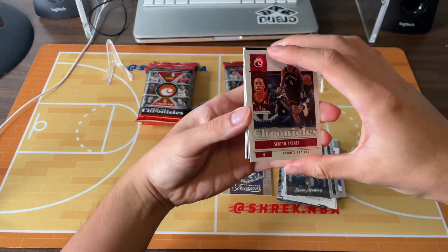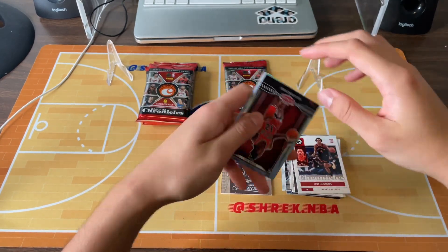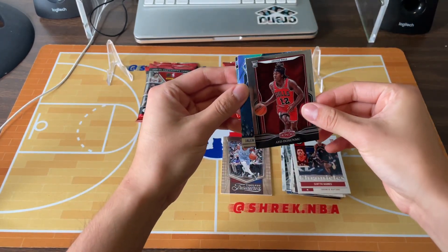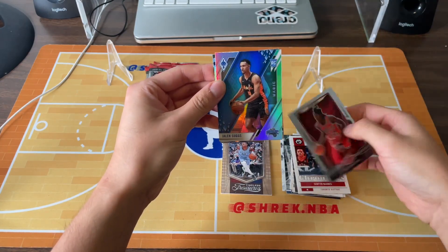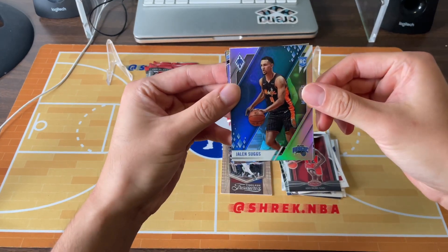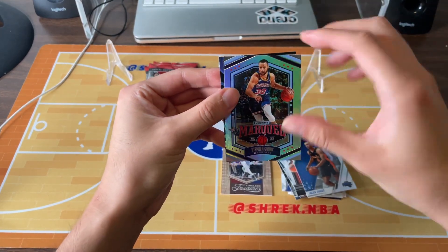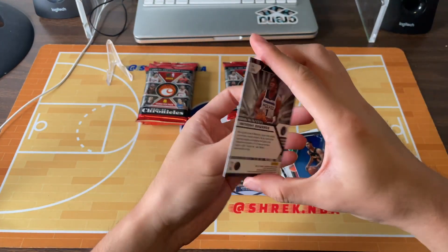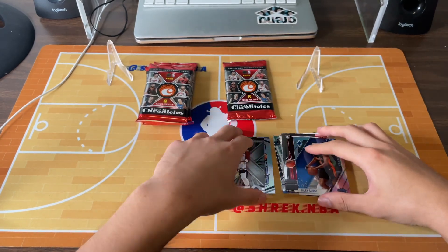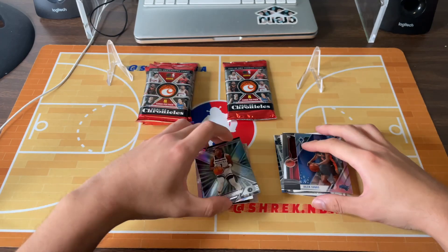Scotty Barnes, Chronicles base, and Aya Desumu. Jaden Suggs — not numbered. Steph Curry, Marquis, and Anthony Edwards. No numbered cards yet, so I think we only have one, and that's the Ja Morant.